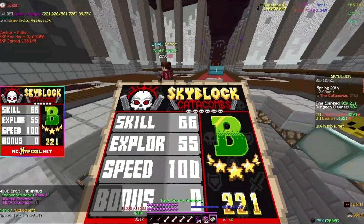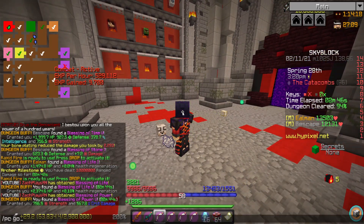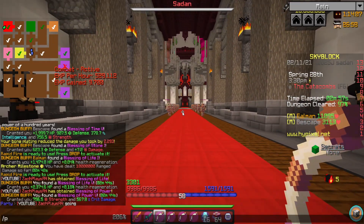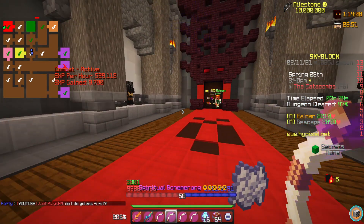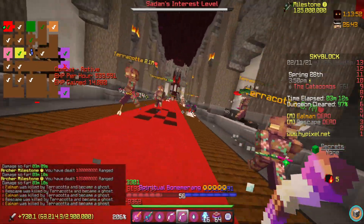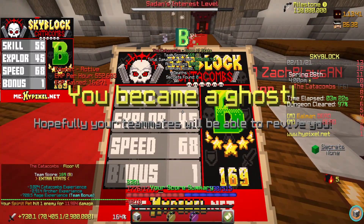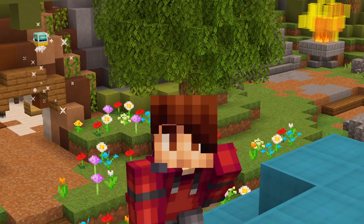This is great for leveling up pets as well as a bunch of other things. Just from the blood room, we were actually able to get nearly 10,000 combat XP. Now my teammates Eelman and Beescape are going to take off their armor and let themselves die — I need to try and solo this. Do I do golems first? My job is to solo. Okay, that is a lot — I just heard a lot of dings. It's actually decently hard to keep yourself alive. I died. That was a lot harder to pull off than I was told.